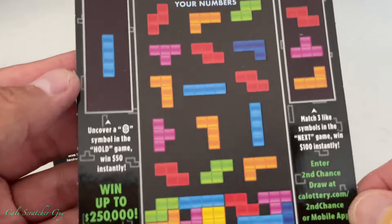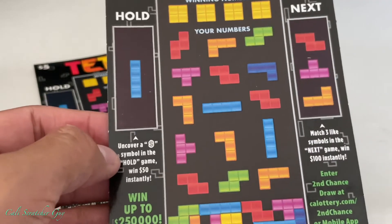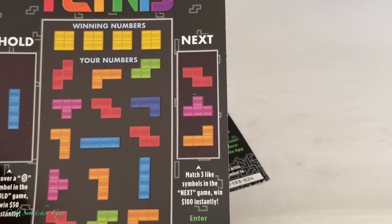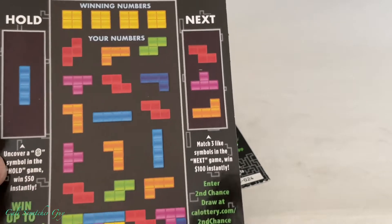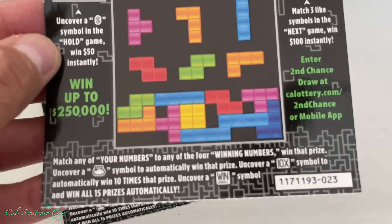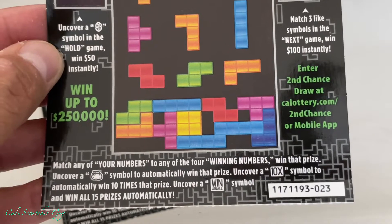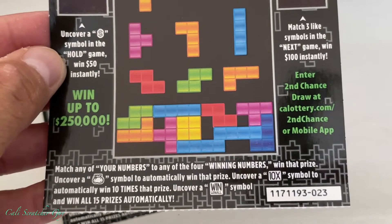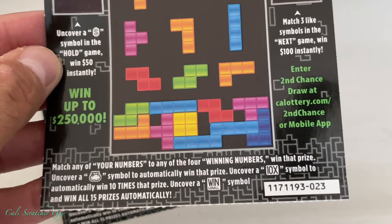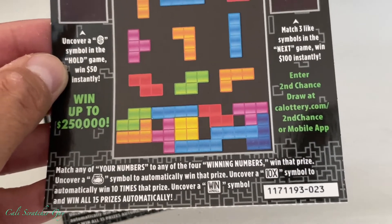Alright, so we got the Hold on the left side. It says: uncover a money symbol in the Hold game, win $50 instantly. And then on the right side, we got the Next game — match three like symbols, win $100 instantly. And the grand prize goes up to $250,000. At the bottom: match any of your numbers to any of the four winning numbers to win that prize. Uncover a money back symbol to automatically win that prize. Uncover a 10x symbol to automatically win 10 times that prize. And uncover a WIN symbol to win all 15 prizes automatically.